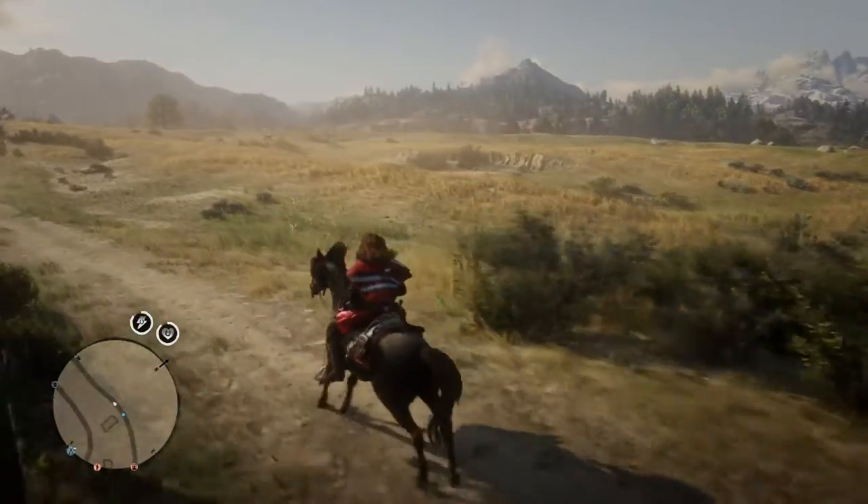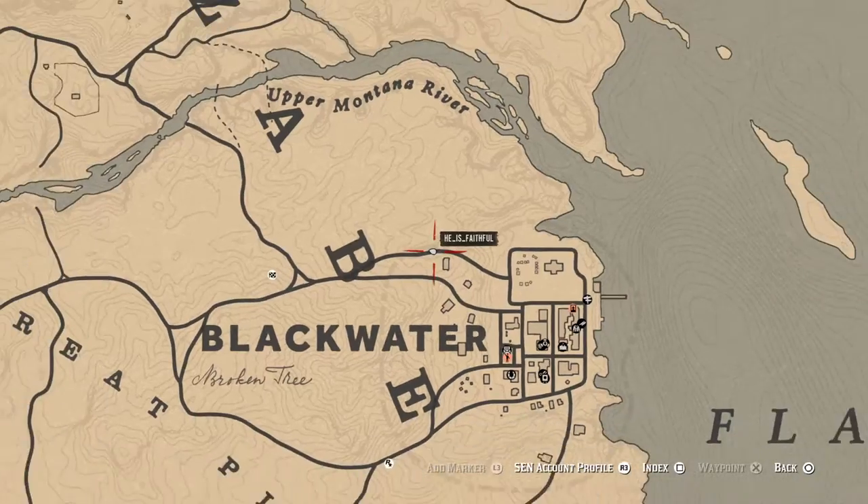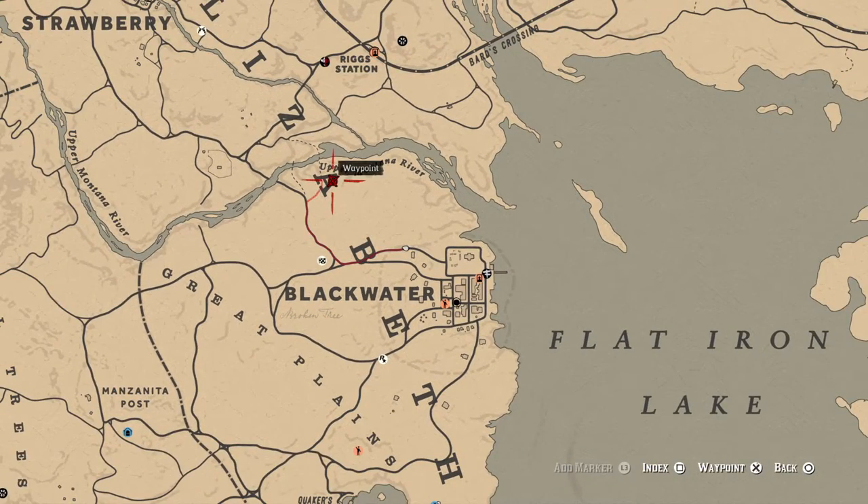So we'll slow down right about here, and then I'm gonna show you the map. Pull your map out. You see where the A and the B is — this is what I call the A-B field. They spawn also on this side of this road a lot of times. There's rocks in through here.